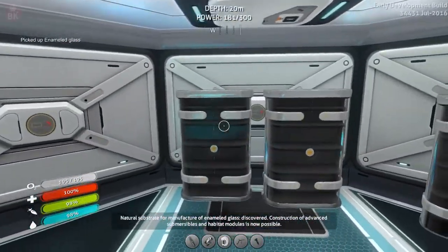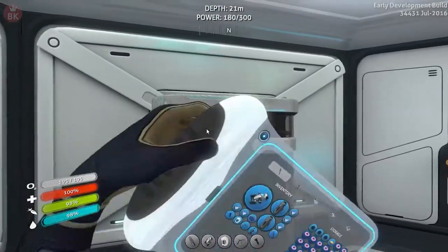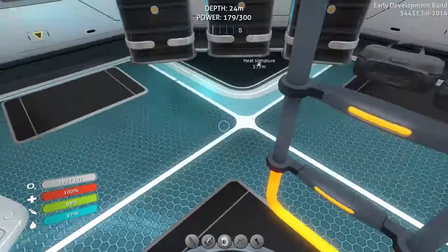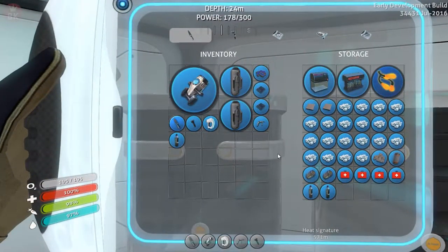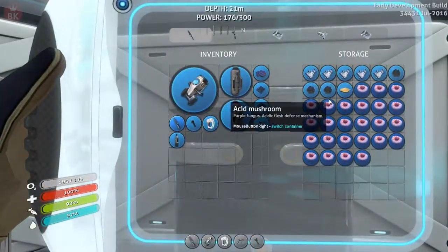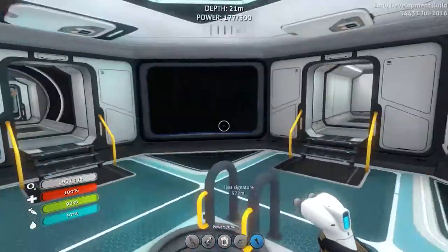Construction of advanced habitat modules is now possible! Something is now more possible than last time. Let's keep the enameled glass and go check downstairs for the two computer chips. Three titanium - one, two, three. There we go - bob's your uncle! Not really, I don't know who the hell bob is. Scanner room!